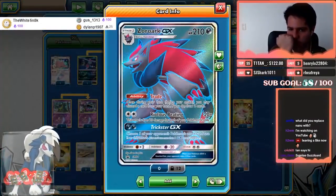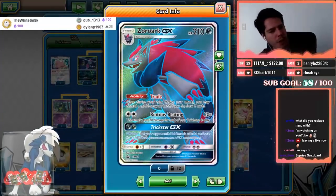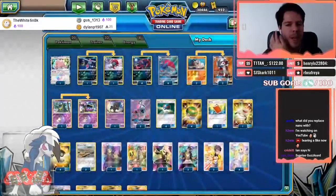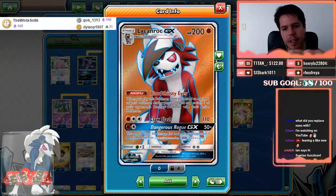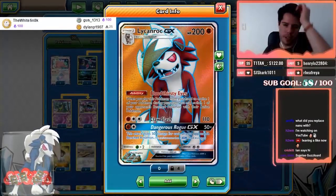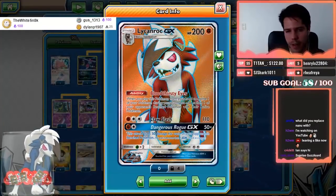Zoroark GX's ability Trade lets you, once per turn before you attack, discard a card from your hand to draw two cards. It has 210 HP and deals 20 damage for each Pokemon you have in play. Trickster GX lets you use one of your opponent's Pokemon's attacks. Lycanroc GX has 200 HP — its ability Bloodthirsty Eyes lets you switch one of your opponent's benched Pokemon with their active when you evolve.